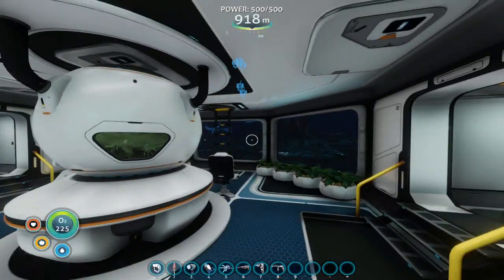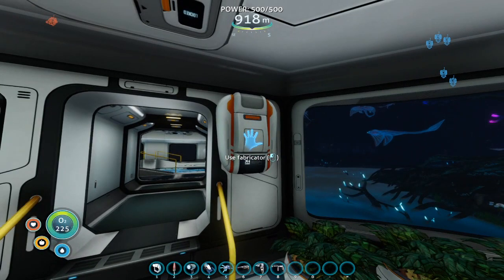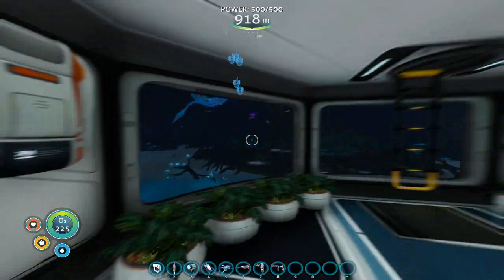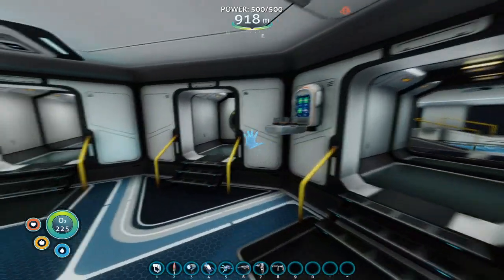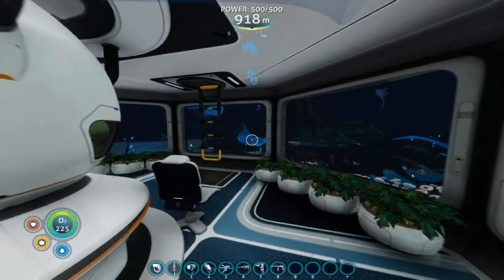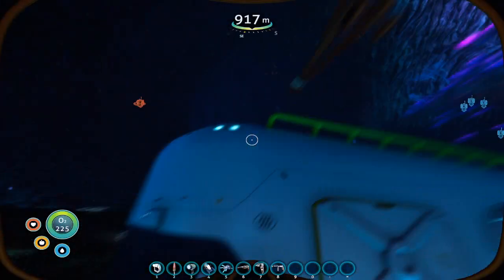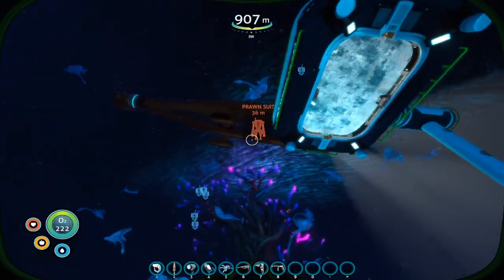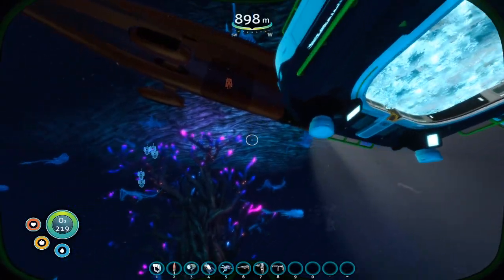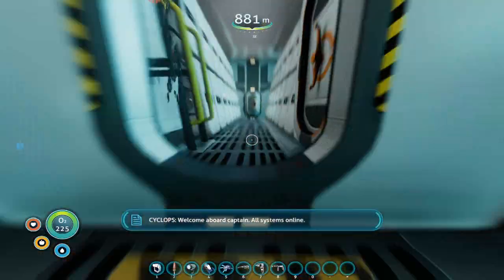Hey Moltfans, welcome to another episode of Subnautica. As you can see, I actually remembered that I hadn't built a fabricator yet. I felt a little bit silly that that was the last thing I did, but it's fine. I was able to do most of that stuff because I have one in my Cyclops, and that's where all the resources were. I was getting some more resources to refill some of my lockers in the Cyclops, and now we are ready to go even deeper. So this should be fun.